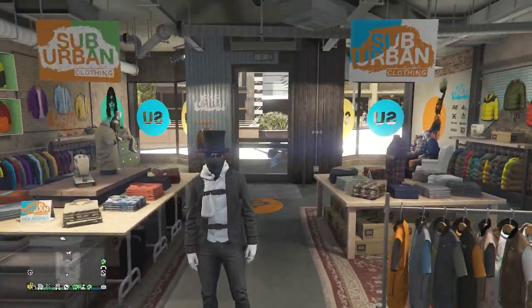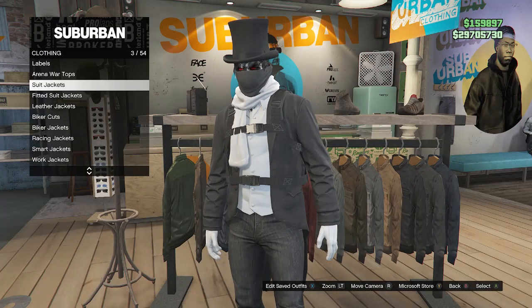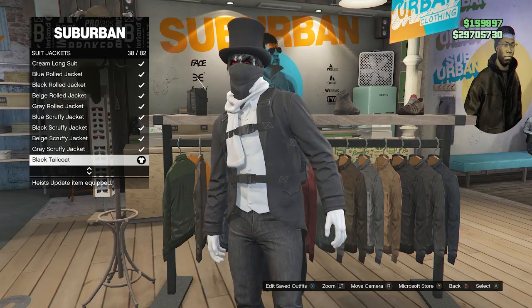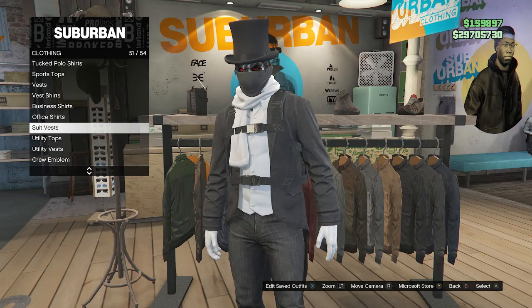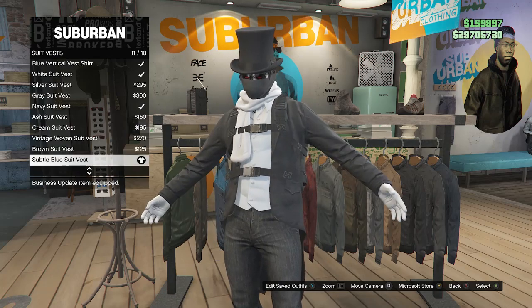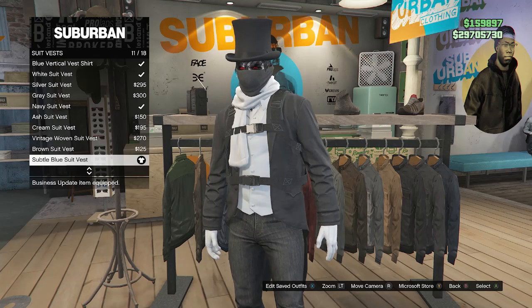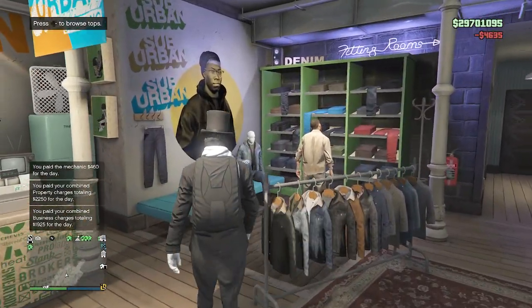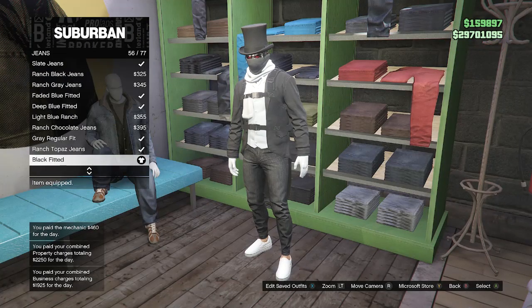For the second outfit, once you're back at the clothing store, head to your tops, scroll down to suit jackets on slot three, and equip the black tailcoat on slot 38. After equipping the black tailcoat, back out of suit jackets, scroll down to suit vest on slot 51, and look for the subtool blue suit vest on slot 11. After equipping the subtool blue suit vest, back out of tops and head to pants. At pants, click on jeans on slot one and equip the black fitted on slot 56.